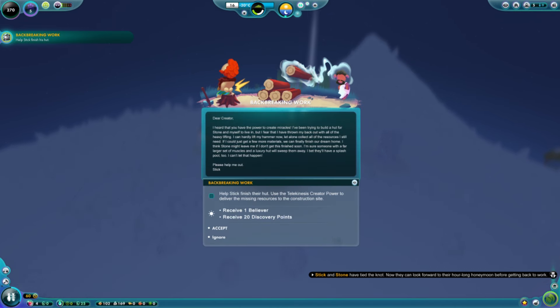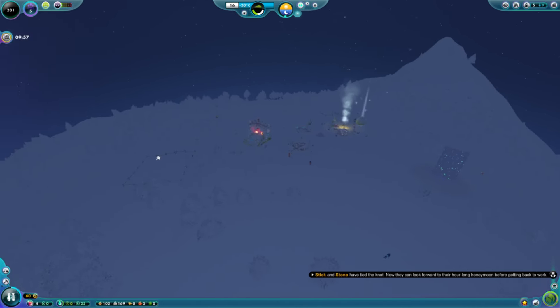We have one more message — help Stick finish his hut. 'Dear Creator, I heard you have the power to create miracles. I've been trying to build a hut for Stone and myself, but I fear I've thrown my back out with all the heavy lifting. I can hardly lift my hammer now, let alone collect all of the resources I still need. If I could just get a few more materials, we can finally finish our dream home.' To do this achievement, use the telekinesis creator power to deliver the missing resources to the construction site.